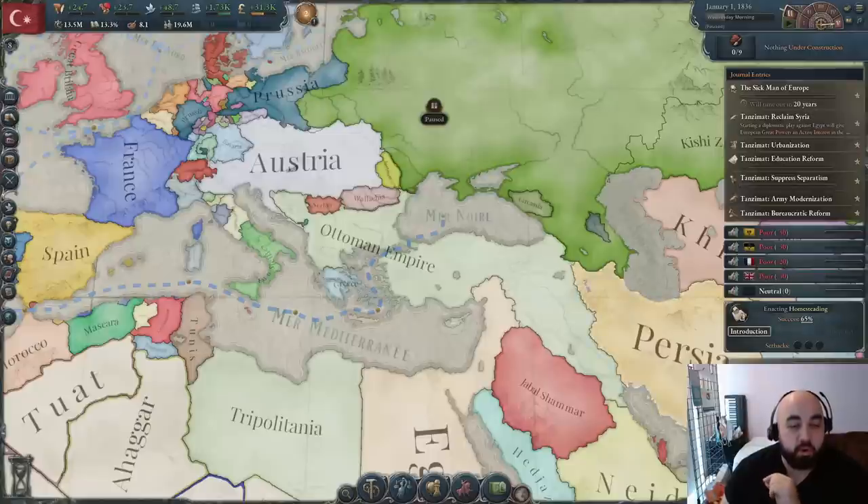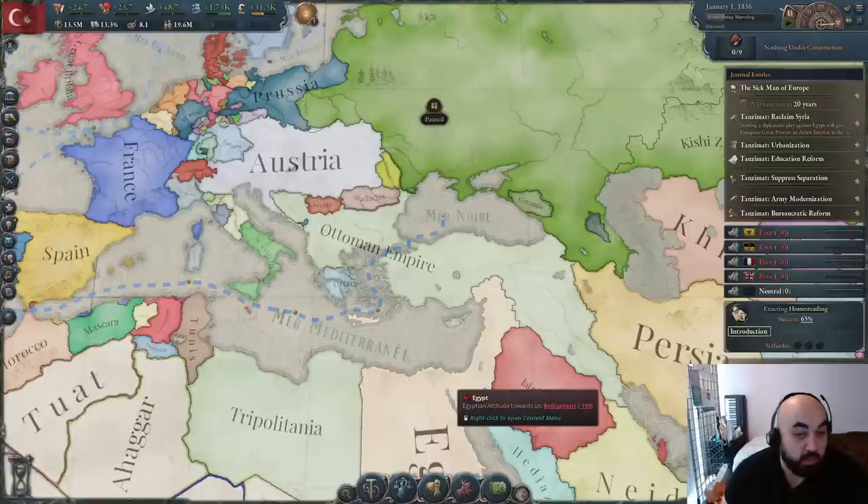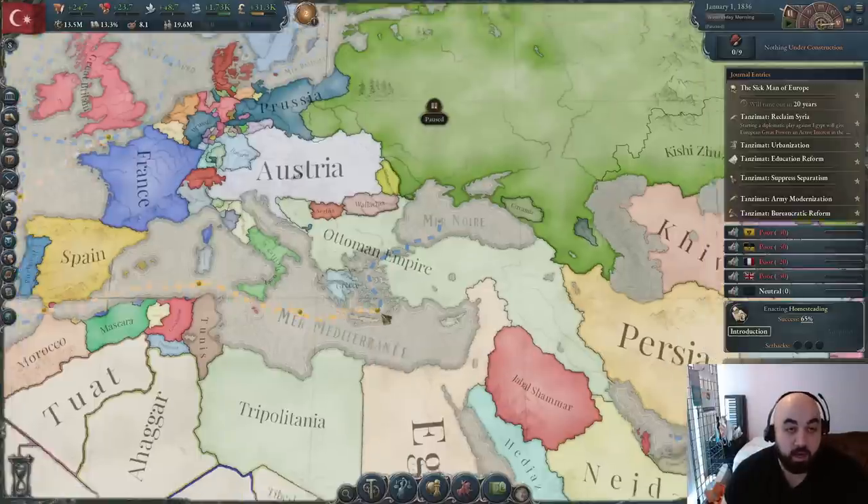For diplomacy, authority, and tech, we've assigned them as follows. For diplomacy, we decided to improve relations with all the Great Powers — specifically Great Britain, France, Austria, and Russia. Eventually when we go for Egypt, we don't want any of them interfering. To facilitate this, we rivaled both Spain and Two Sicilies. Also importantly for the Ottomans, you start as a rival of Russia, so you need to remove that rivalry if you want to develop positive relations.